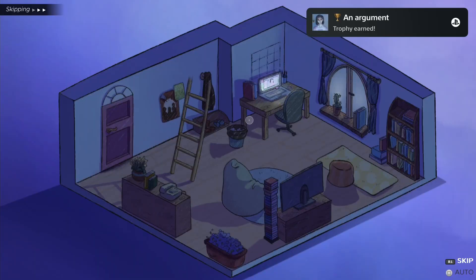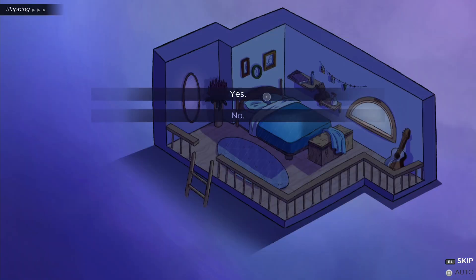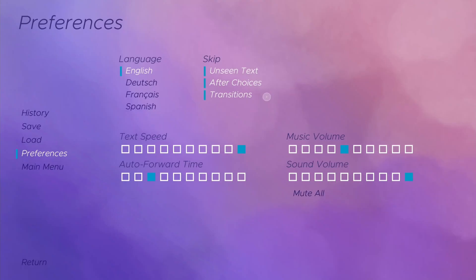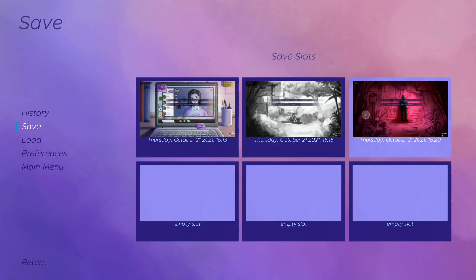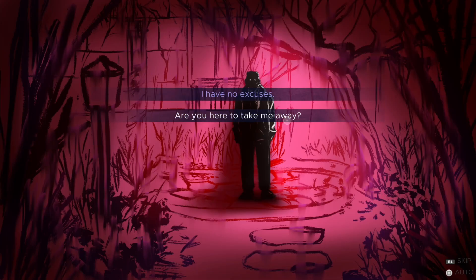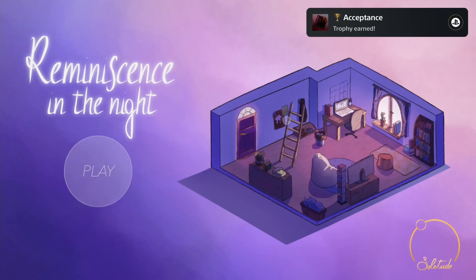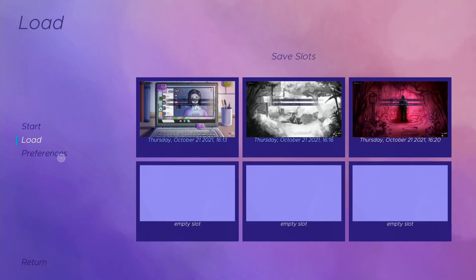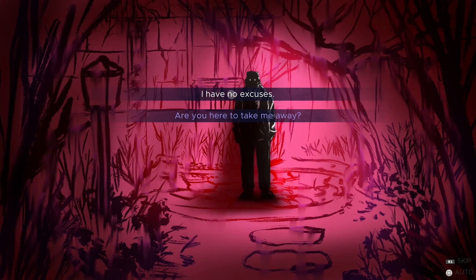Now go upstairs, click on the bed, and select yes. Press the option button and make a manual save — do not overwrite the previous saves. Go back and select 'Are you here to take me away?' Now click on Play and load the previous save. This time select 'I have no excuses.'